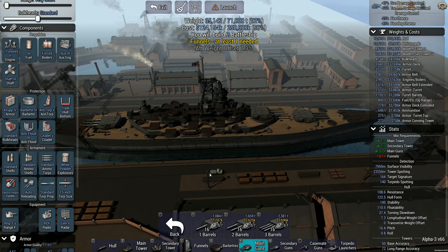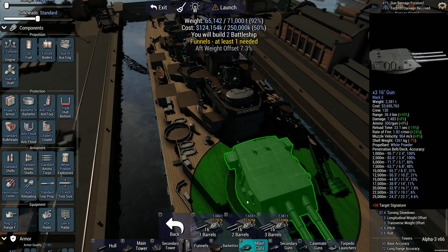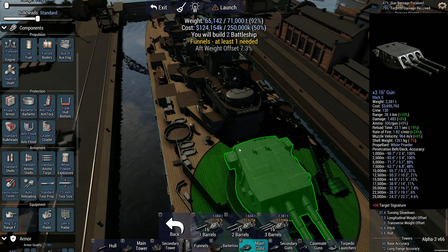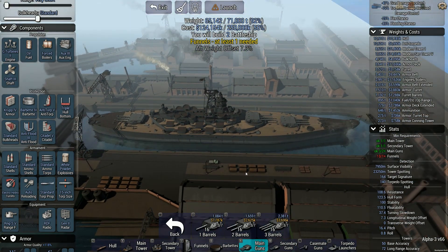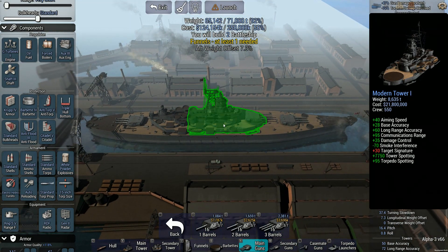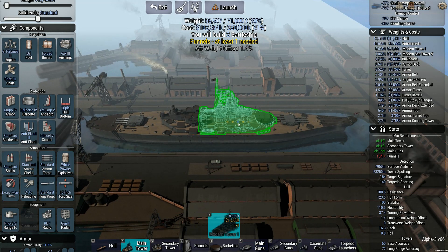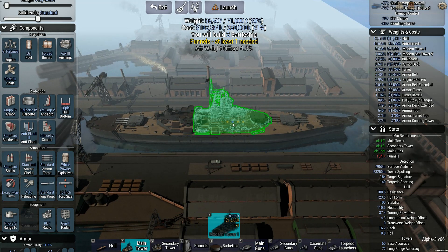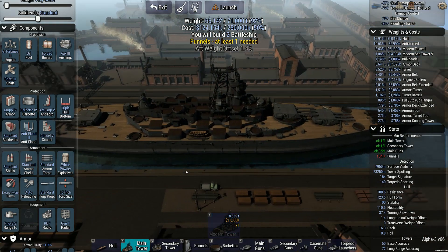So yeah, one of the things we'll be doing is shooting the cruisers first. There's no way it's getting quite that field of fire, but whatever. What I should do is grab this and move it forward. It's dragging the back end of the boat — and this fixes the aft weight offset. Woot.